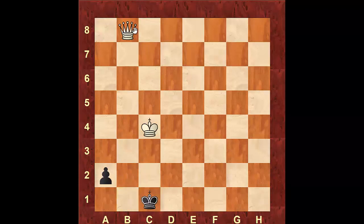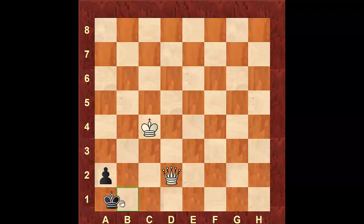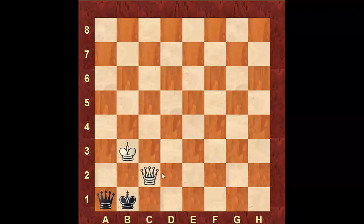If black moves to c1 instead, white is still winning — attack the pawn, black defends, white checks. We already saw stepping in front doesn't help because of king to b3. So if king goes to c1, white attacks the pawn again, black defends, and white slowly brings the queen closer. After black moves, queen to d3; if king c1, then king to b3. After black queens, queen to c2 is checkmate. If black goes in front of the pawn to a1, white simply plays queen to d2. All black has is king b1, and white moves king to b3 — after black queens, checkmate on c2.